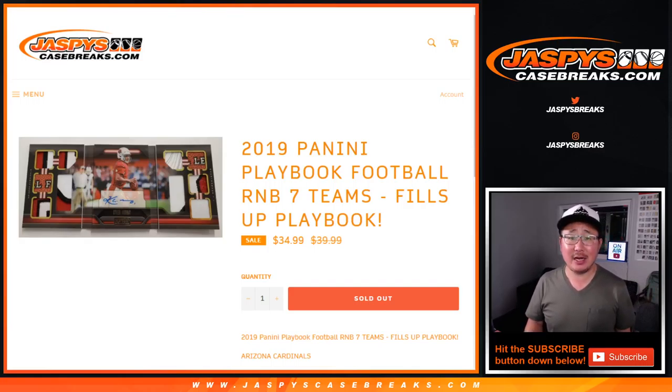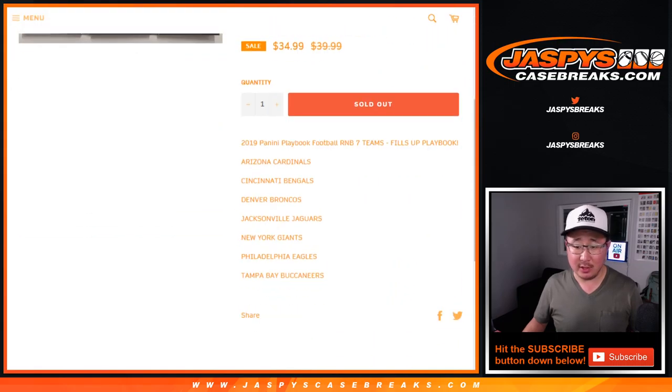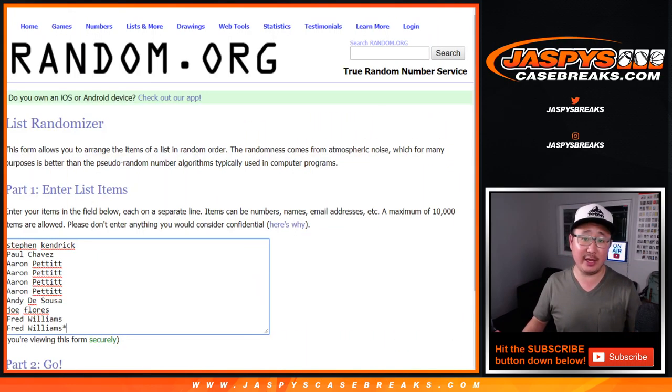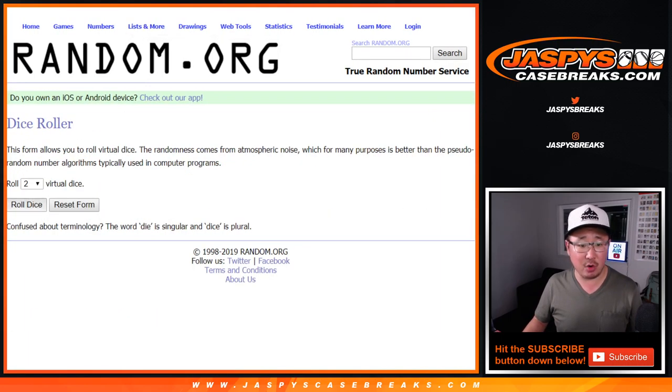Hi everyone, Joe for JaspiesCaseBreaks.com coming at you with 2019 Panini Playbook Football Random Number Block Randomizer. This is a seven-teamer featuring these teams right here. In a separate video will be the break itself. Big thanks to these folks for making this happen. There's the numbers right here. Let's roll it.